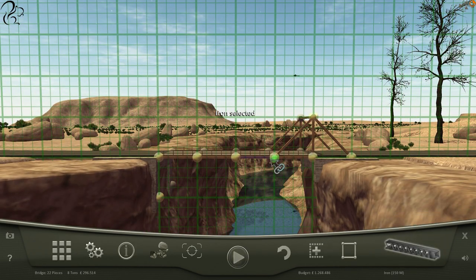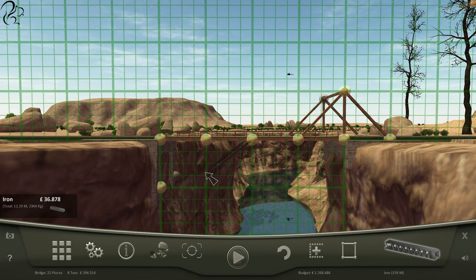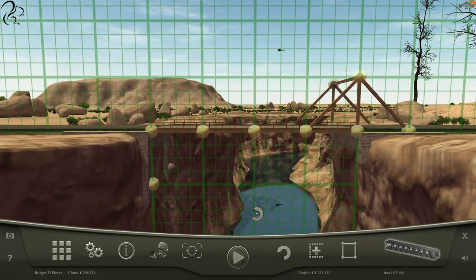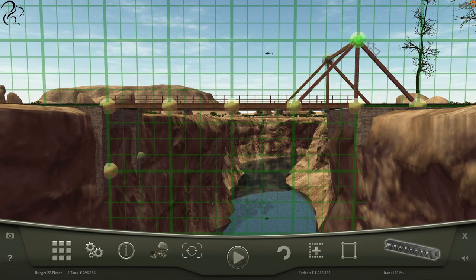And then if we take some iron — will that reach? That doesn't reach. I don't know the maximum distances but it's not enough. That would work but that leaves all of this empty. So how do we stop that? What if we go crazy and go all the way through? This is not going to work — this might need to be made out of iron.